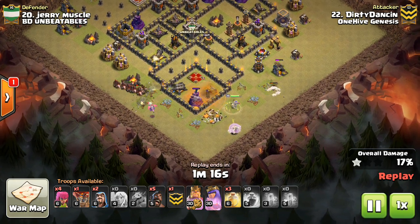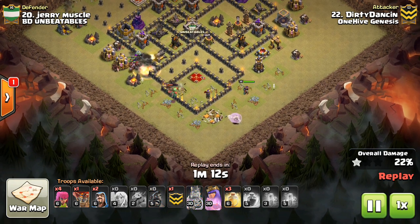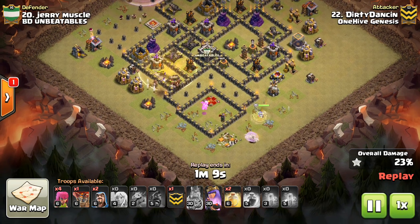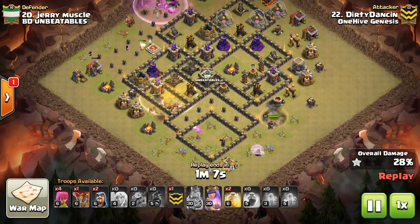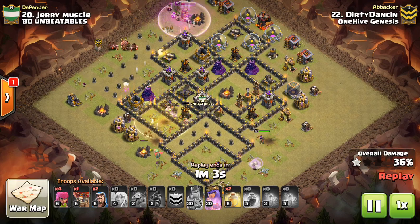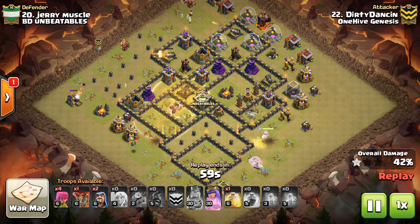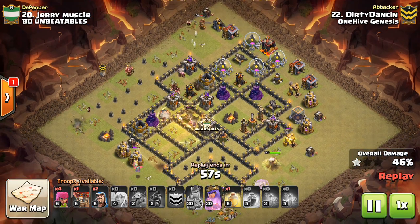So this is Dirty Danson starting off, and notice how the queen has really only taken out two defenses — the CC and the queen — and the hogs are already going into the base. She did a two-finger drop there, king up top. Now oftentimes there's a little bit of uncertainty as to where to use the king, but one of the best places is to trade for the defensive king.